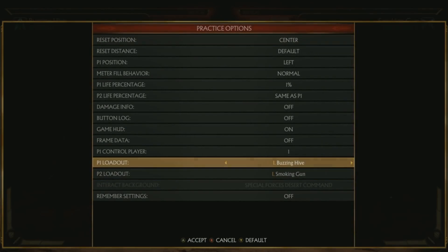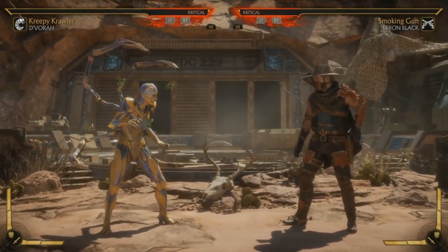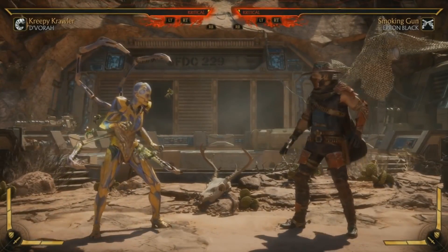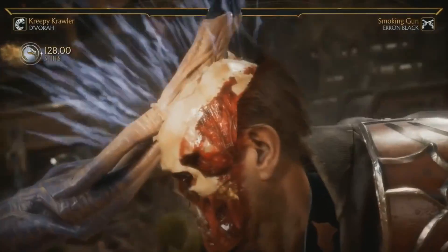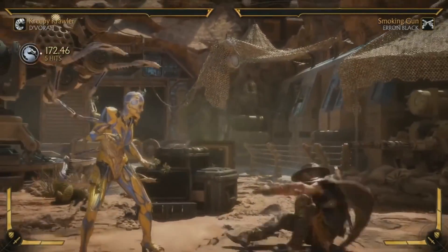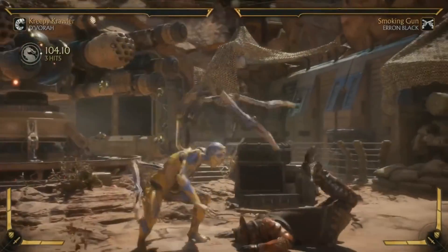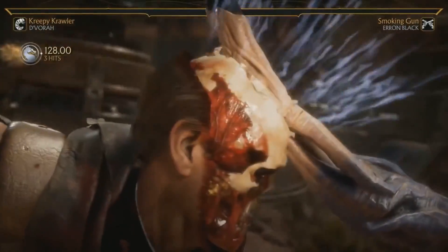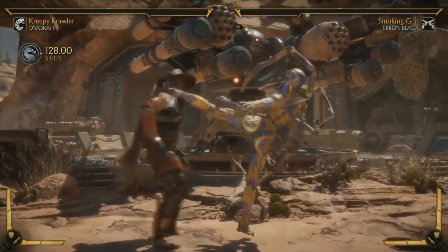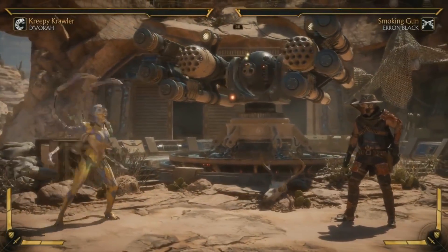All right, one more loadout, and this is going to be a trap-based pressure one. The first move I gave her is Flipping Out — it's a half-screen, super-fast overhead that she can do from the ground or the air. It's not going to be a lot of damage, but it has a crushing blow that leads to a combo. The requirement is you have to hit it twice in a row. So the idea is: you hit the overhead, the opponent gets up, they know that if you hit it a second time it's loaded, and then she gets a combo.